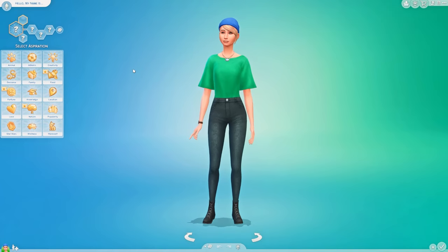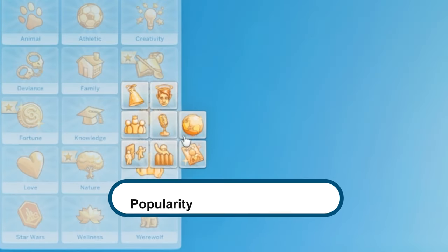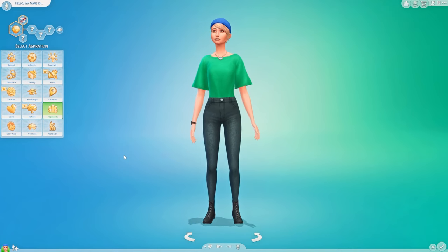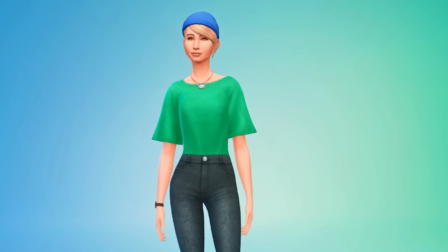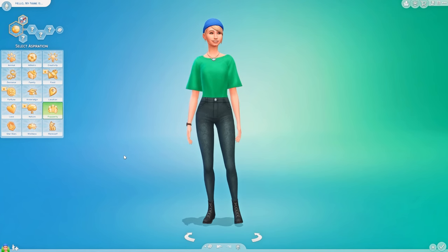You want your Sims to talk and interact as much as possible. In order to have that happen autonomously, you're going to want to go to Popularity and click on Friend of the World. This is super important because with all other aspirations, Sims will be more focused on doing specific tasks associated with their aspiration. But when you give them Friend of the World, they become much more chatty — they really want to talk and interact with each other. This is super important if you want an autonomous game of Survivor or Big Brother.